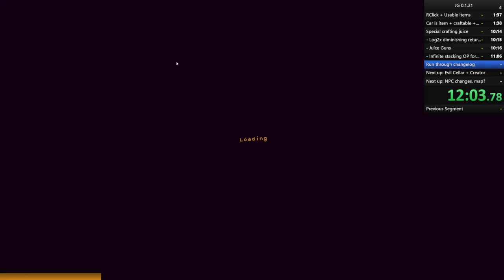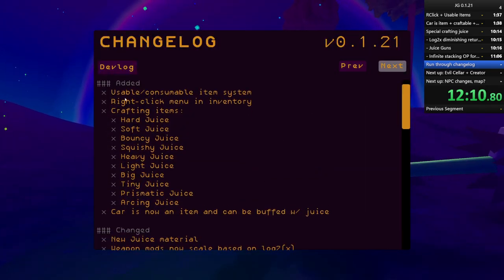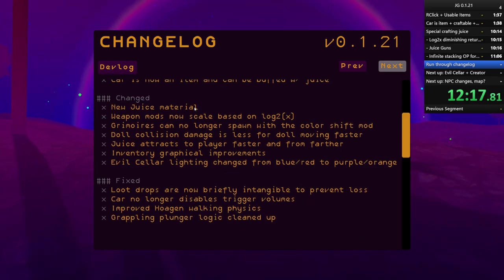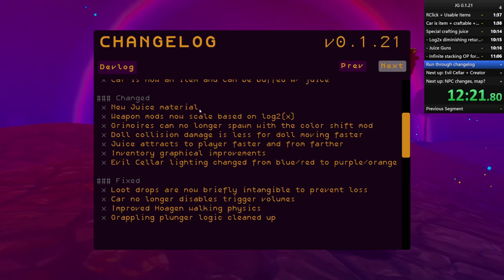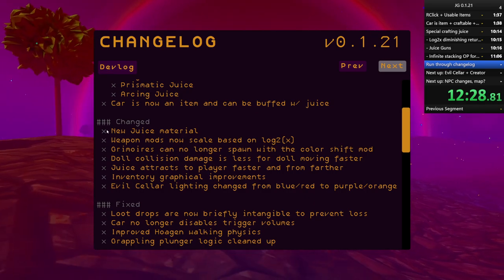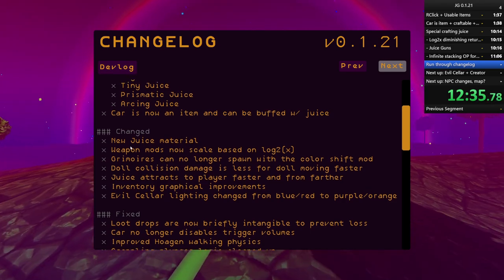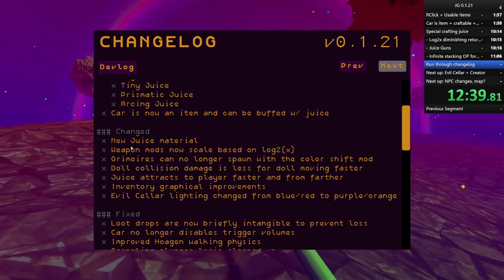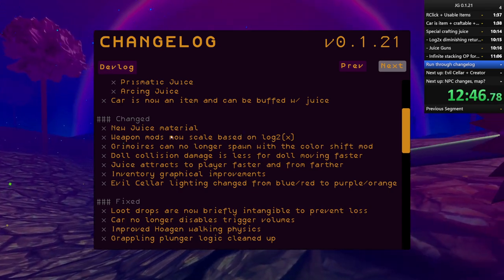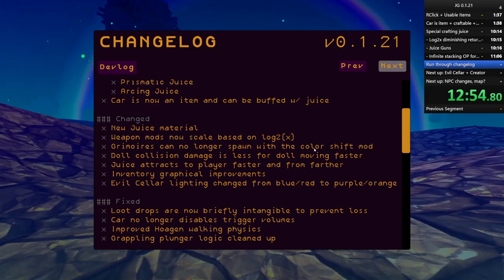Let's check out the changelog, because there's a lot of small miscellaneous fixes as well. I added a new juice material - at some point I changed it to suck and just realized it wasn't very pretty. It's the same type of material that all the other special juices use. Weapon mod scale is based on log 2x. Grimoires can no longer spawn with the color shift mod, which makes them easier to recognize.